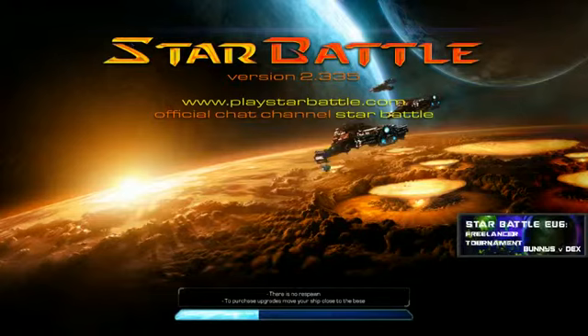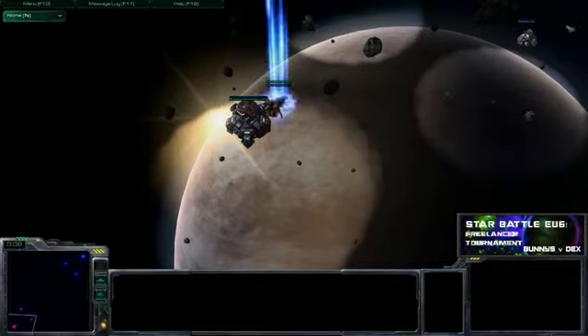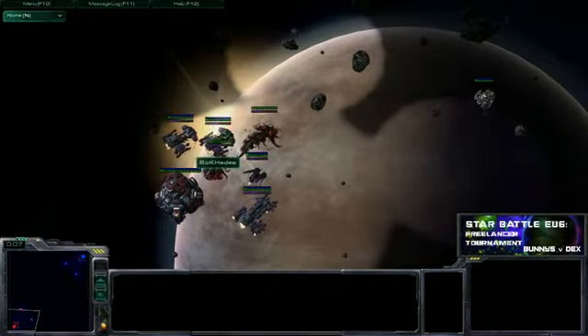This is for the Star Battle EU6 Freelancer Tournament, day one group stage. Sorry for the munchies, guys — when you have a dog and you have to dog-sit, dog comes first, your lunch comes second. Man's best friend demands all of man and woman's attention. And here we go — we have teams spawning.